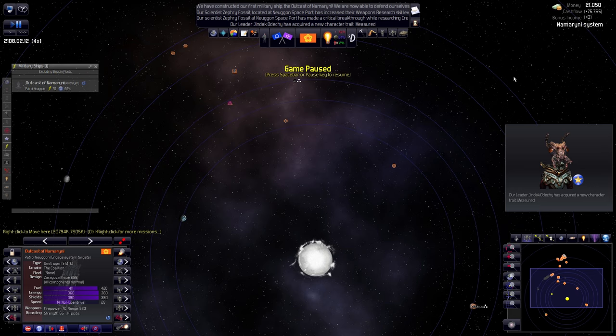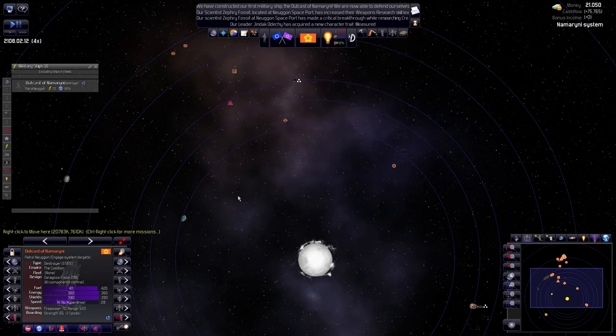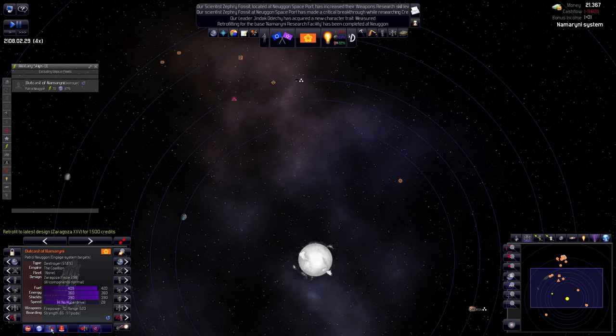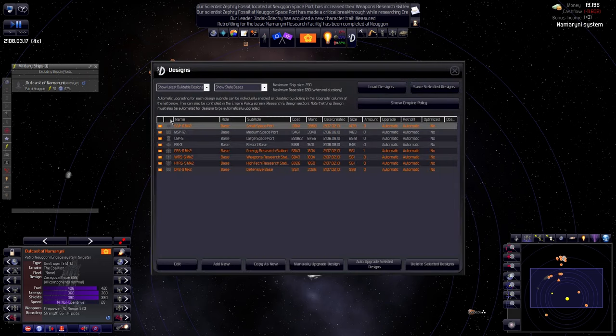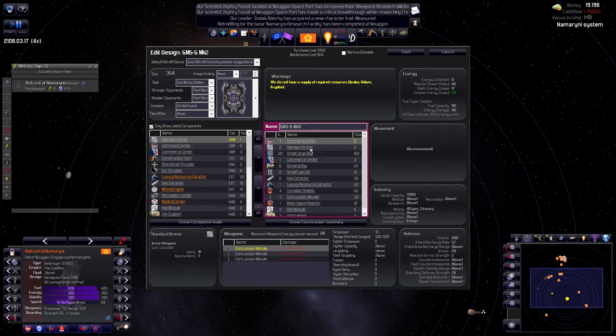We've got 21,000. I kind of feel it's time to put taxes back to zero, because I think the growth of your planet is more important than anything else. Let's go to designs, and we'll go to bases. Also, private bases — we need to add defensive capabilities to these stations as well. With 20 armor and 400 shields, that's a joke. Let's go all weapons as well; they will have to retrofit that — we don't have to do it for them.